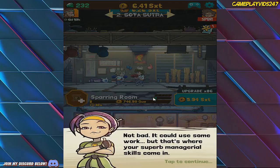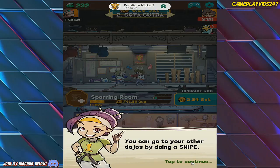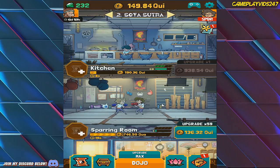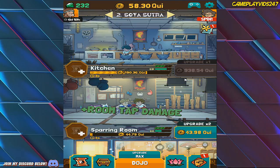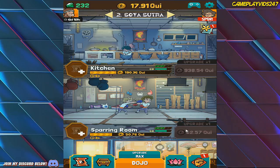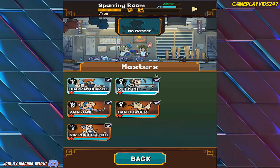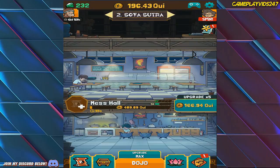Can I level up the next area? Yes I can. Not bad, it could use some work, but that's where your suburb managing skills come in. This is a sparring room — a whole new area. Does my money share everywhere? I don't know if I can use my money everywhere else. It seems we're on max upgrade right now, which is not what I had in mind. I don't have any other heroes to put into this room, so no more masters — that's it for this whole area, except for the mess hall.